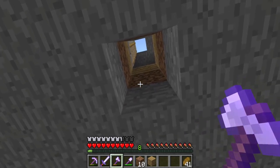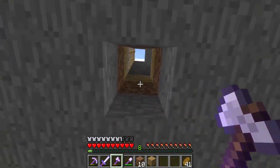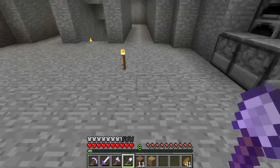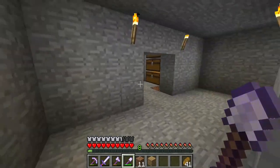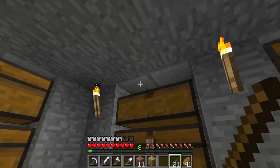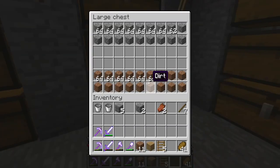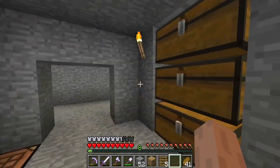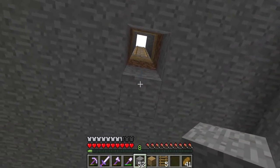If we try going anywhere else we'd either be against the wall or outside. I don't even have enough room to drop through the floor and do a tunnel over, so we're going to have to make it here. I think I'm going to do a ladder — later on if I end up redesigning the base I'll do something nicer, but for right now we're just going to do a ladder.